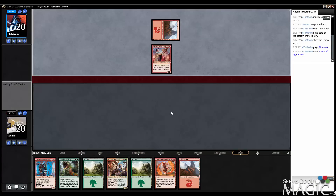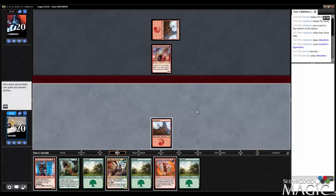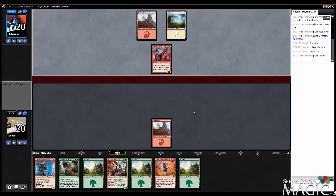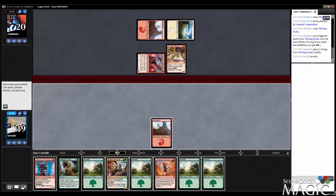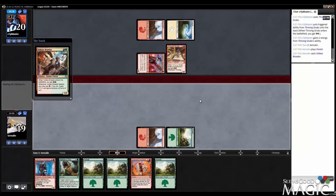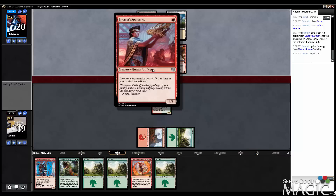Pointing going to six helps some. Turn one Nerd Ape, sure. We get punished a bit if I try to go the long route against this. I think whatever I do, I want the Voltaic Brawler in play. If they've got a removal spell, we can slow down a little bit, but they currently don't have an attack with the Apprentice without some sort of combat trick.